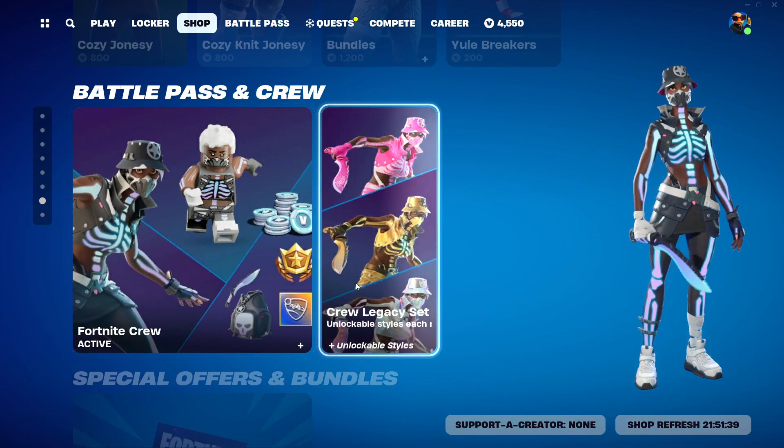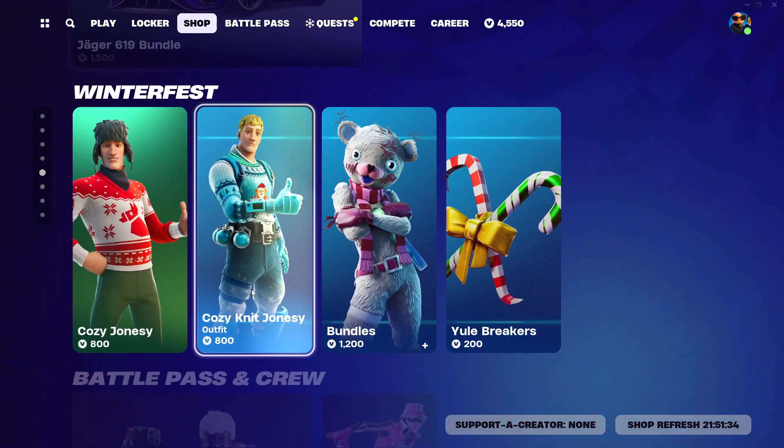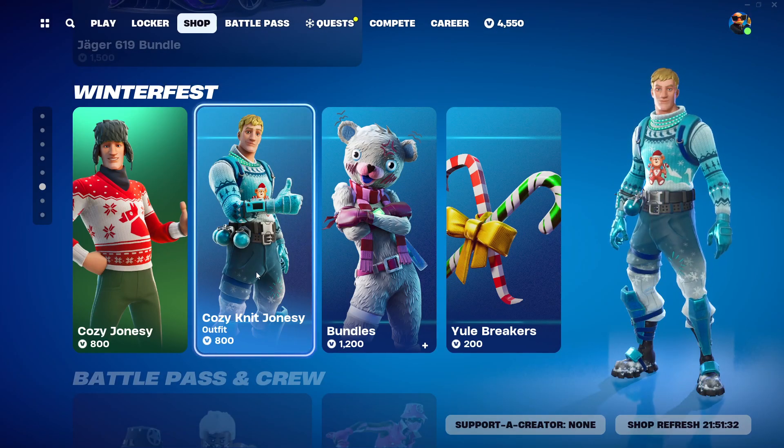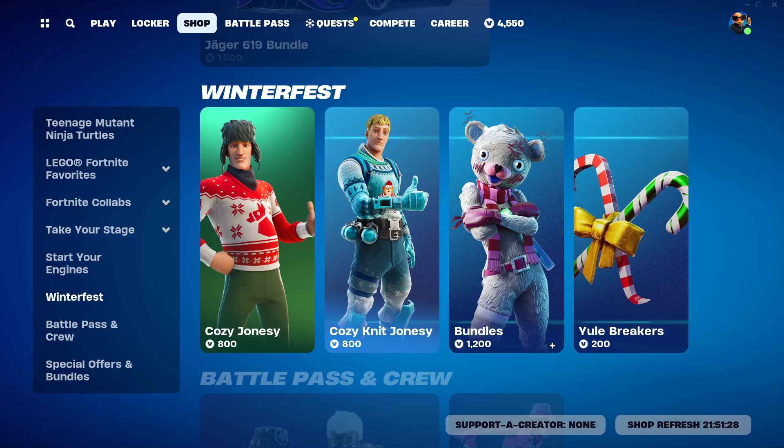And then we have Battle Pass slash crew and special offers. We are still waiting for the starter pack — Epic just released the starter pack. So yeah, that's today's item shop. The highlight is that Cozy Nick Jonesy is back after 358 days. I know that's a while, and don't ask why I know this stuff. So yeah, bye.